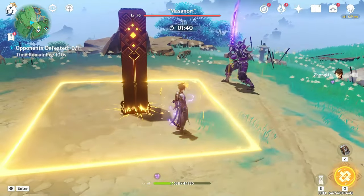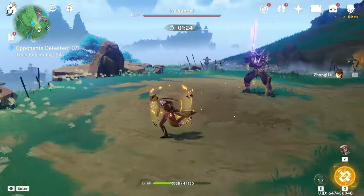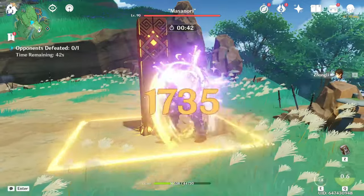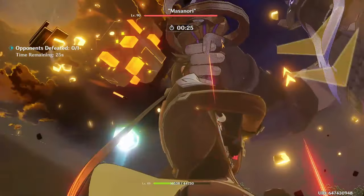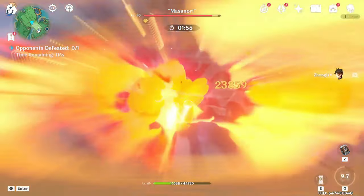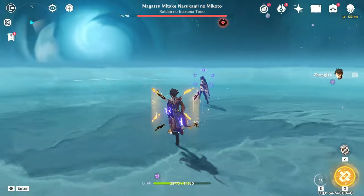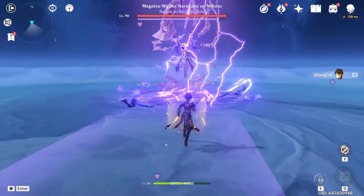I'm gonna put Zhongli alone in the team and we're gonna go to Masanori to test his damage. I don't think the damage is gonna be bigger because I think we ended up with less crit damage. But this isn't a damage dealer for me — it's purely a support and his shield is way more important. Let's see if he crits. Around 1700 — that might be the highest. Now just need the burst.